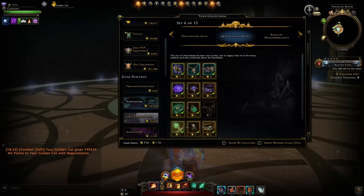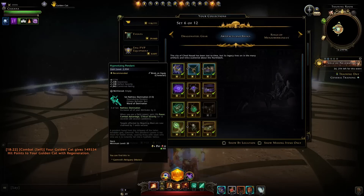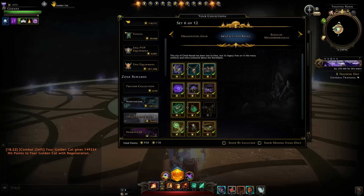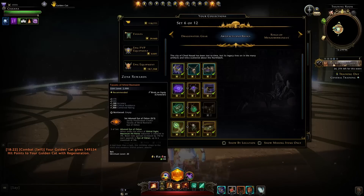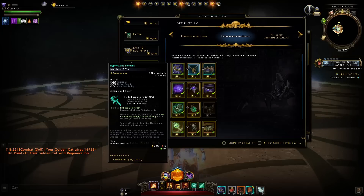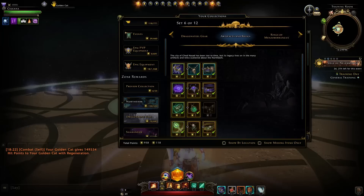With this next module we'll be getting the Domination Set, which entails the Wand of Domination, the Hypnotizing Pendant, and also the Greater Beholder Belt. We're also getting the Eye of Odran plus the Sanity Preservation Choker and the Tassets of Mind Restraint. The first set is mythic with 2,050 item level, and the other set is legendary with just 2,000 item level.